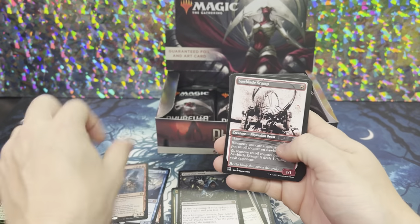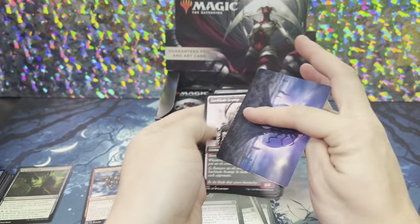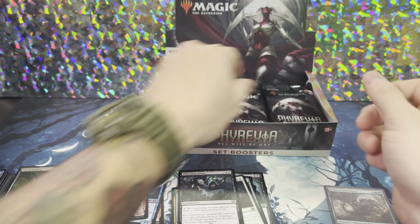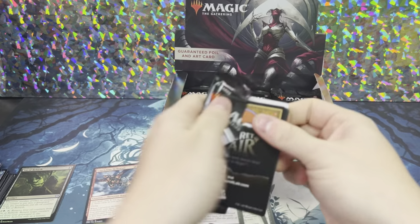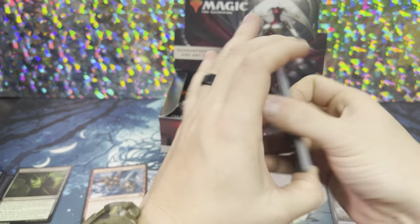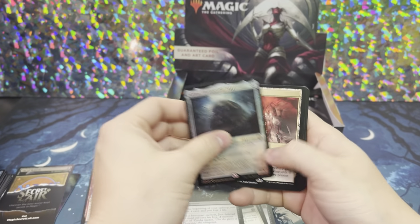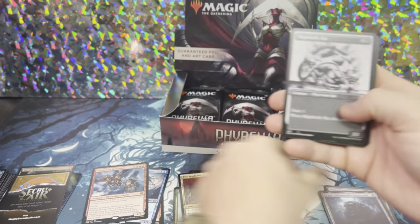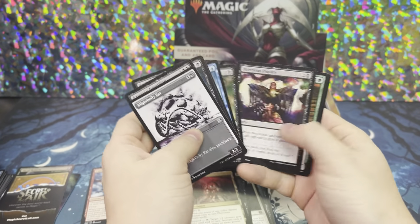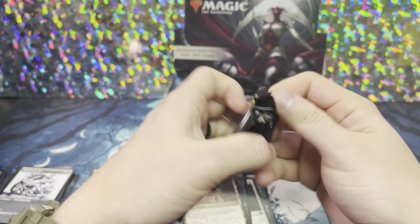Capricious Hellraiser — another Mythic! How many did I say at the beginning of the video? 12? I think we can hit it, especially with this set. Graz, Unstoppable Juggernaut, and the Seed Core. Not too bad. Get our little foils off to the side — Foil Rares. I always like to put them on the side and see how many we get. Sometimes we get lucky.